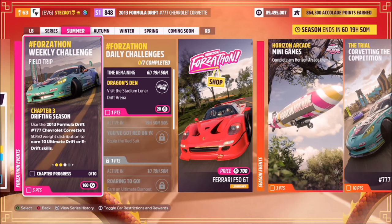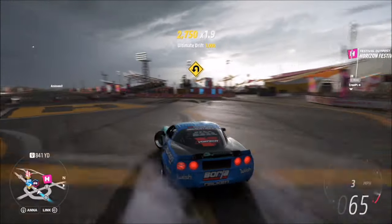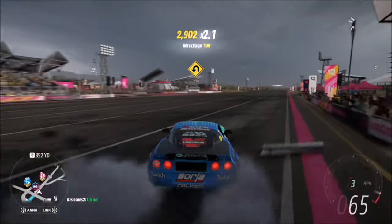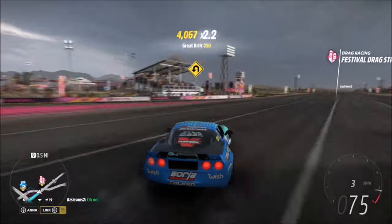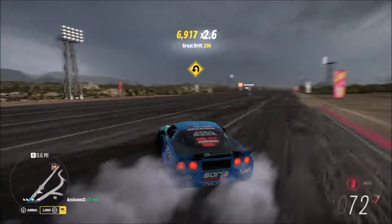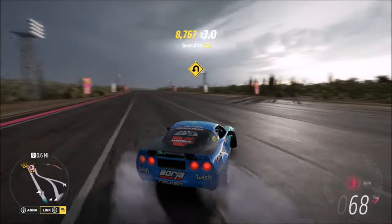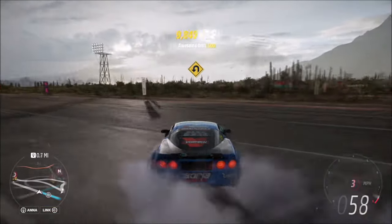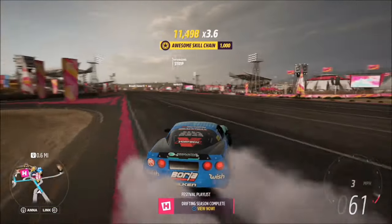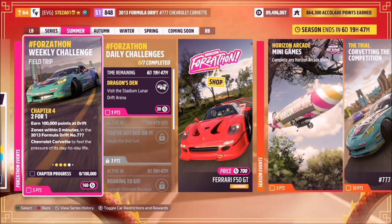The next challenge is a little more lengthy but still nice and easy — it wants you to earn 10 Ultimate E-Drift skills. The difference between a Drift and an E-Drift is the use of the handbrake; it's as simple as that. If you use a handbrake you're going to get E-Drift skills. I just carried on in the same area and ended up on the Horizon Drag Strip at the main festival. You can just keep drifting in and out of the drag strip earning Ultimate Drift skills — it's super easy and probably took me about three to four minutes overall.